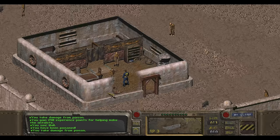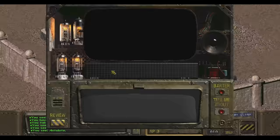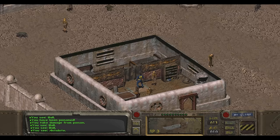Look, it's Corbin. 'Let me see the sac.' Oh wait. 'Take this as a free sample.' You have been poisoned! You take damage from poison. He gave me another antidote. That was interesting. Oh, it doesn't work here. Well, that was weird.